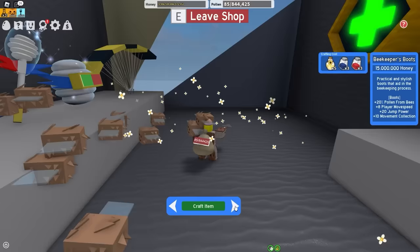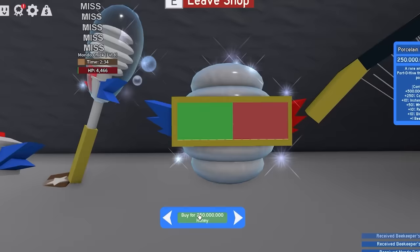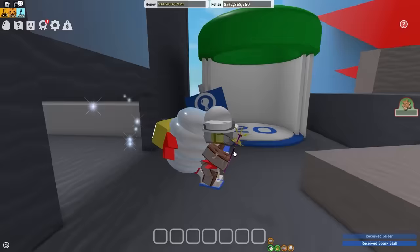Let's buy all the best gear in the top shop: Bee Cooper's Mask, Mondo Built Bag, porcelain dipper, porcelain backpack, which I'll probably not even use, and the glider. Oh wait, I forgot one thing — the spark stuff. Best soul in the game, trust. If anyone tells you otherwise in the comments, they're a liar.